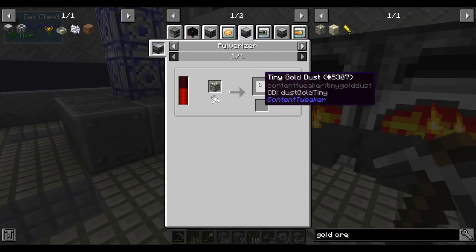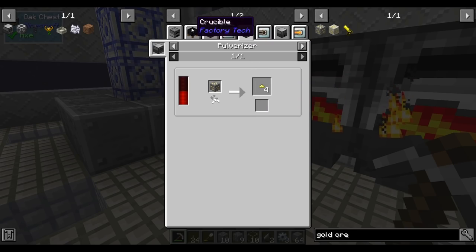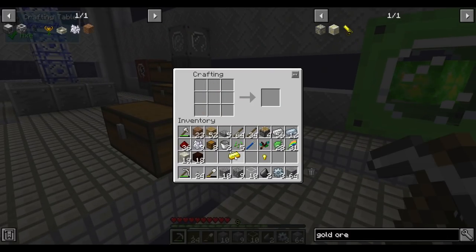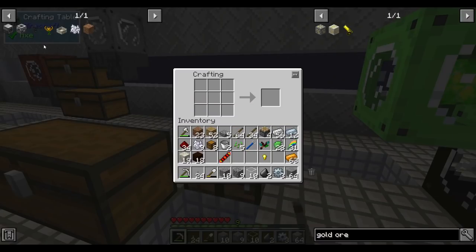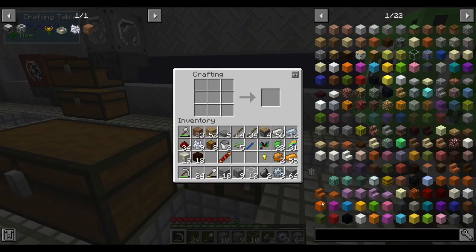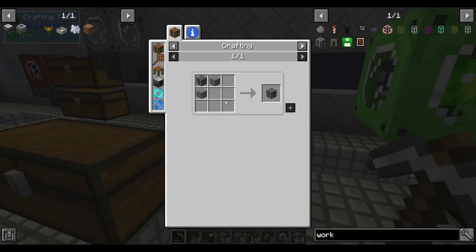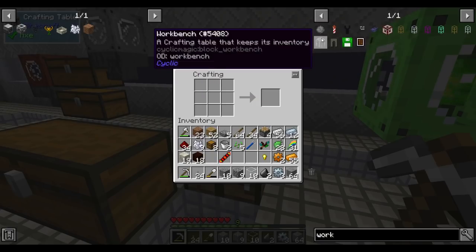In the pulverizer, gold ore gives us four gold dust — tidy dust. So that's still not terribly efficient gold making. We can make gears by hand. I miss having a crafting table that links to an inventory — we don't have Tinkers' here. Let's make some machine frames and one pulverizer. Now we can power it — our only way is putting it next to a dynamo.